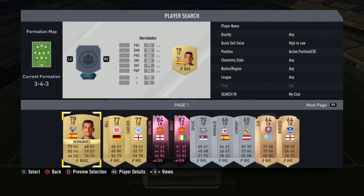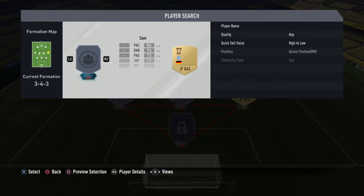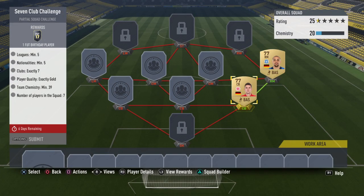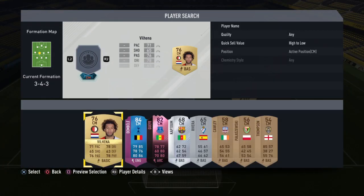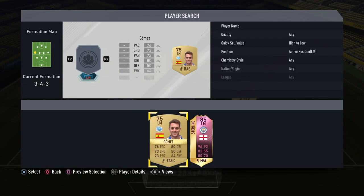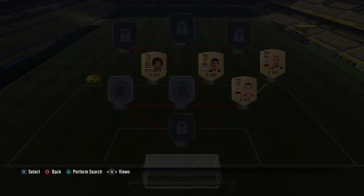At right center back, I have Bell — 77-rated Stefan Bell, who I bought for 500 coins. At right mid, 77-rated Sidney Samuel, bought for 450, so they get the green link. At right center mid, I go with Martinez — Roman Martinez. At left center mid, go with 76-rated Tony Villena, who I bought for 400, and I bought Martinez for 400 as well. At left mid, I go with Ibai Gomez, who I bought for 500 coins.